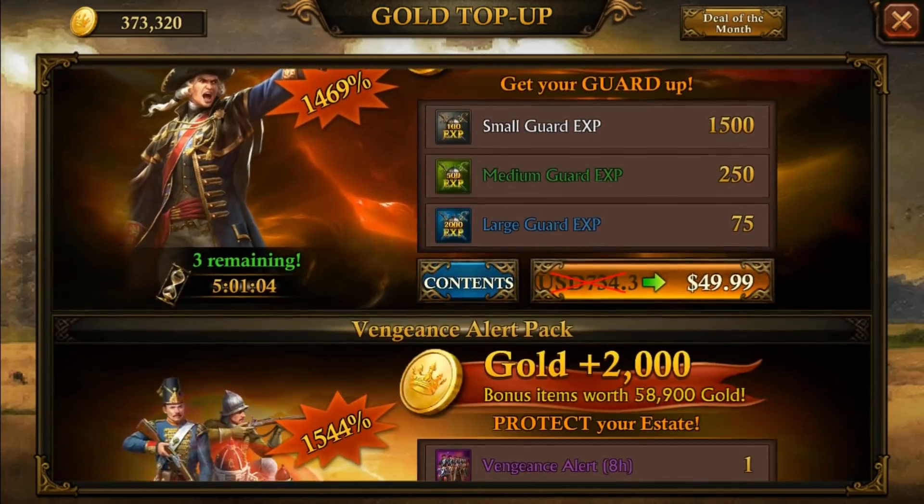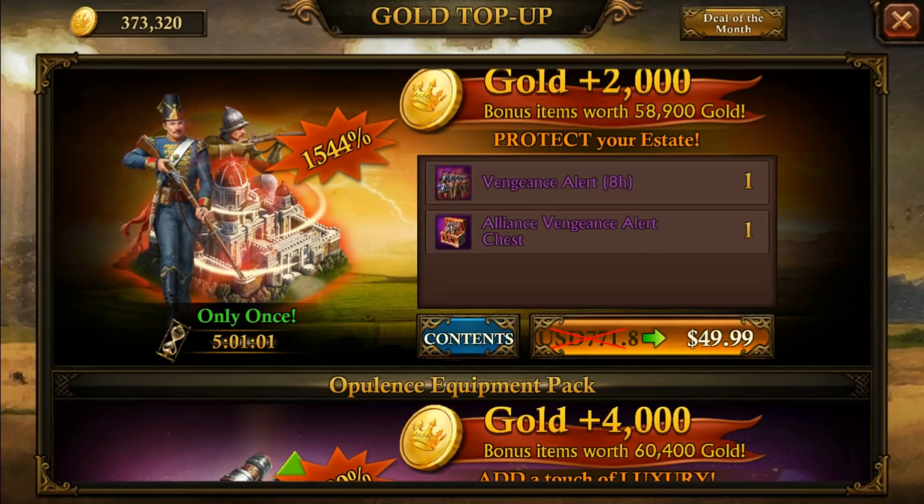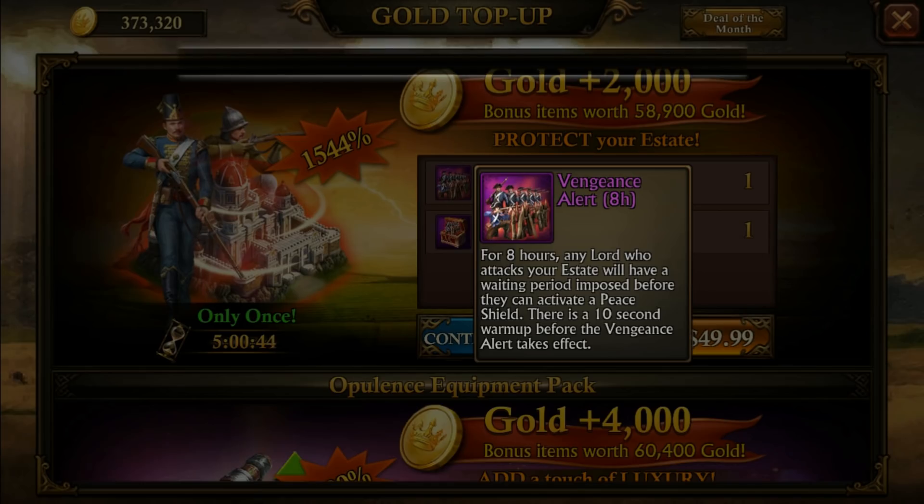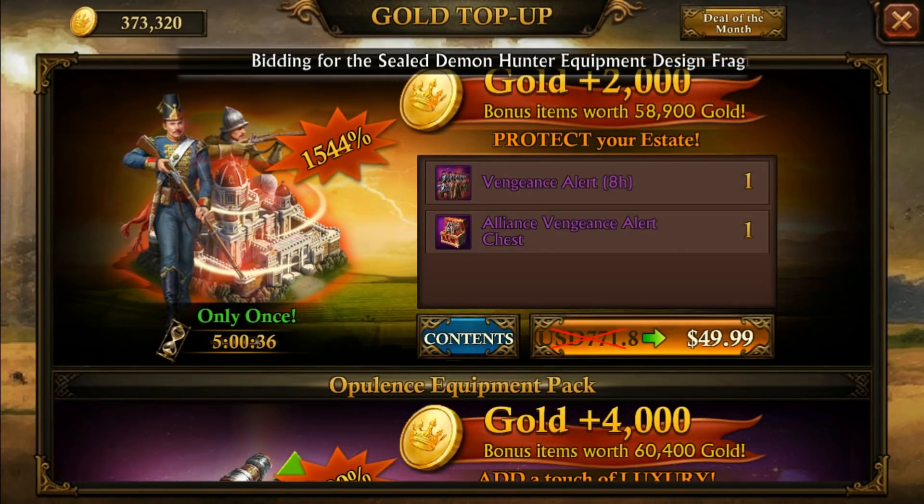We got the vengeance pack — I totally forgot about this, it's pretty cool. For eight hours, any lord who attacks your estate will have a wait period imposed before they can activate a peace shield. There's a 10-second warm-up before the vengeance alert takes effect, so I'm guessing if you bubble within 10 seconds you're safe. But if they don't speed recall or port away and bubble, that might be awesome. I'll buy a few for my alliance and see what they do.